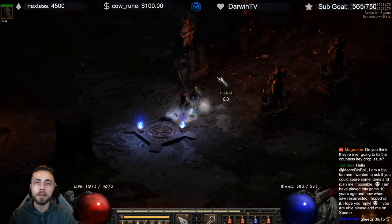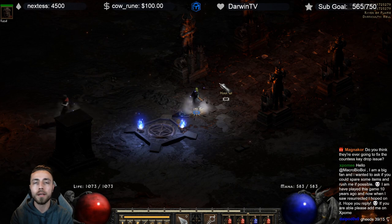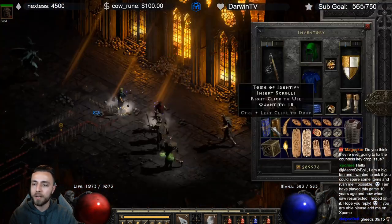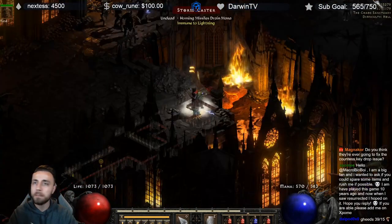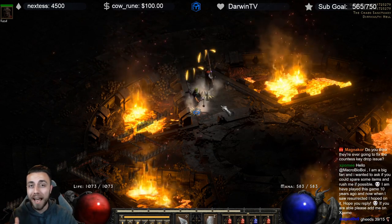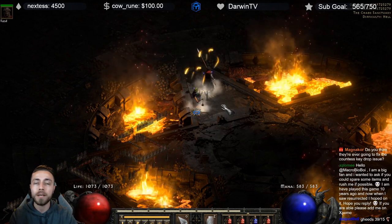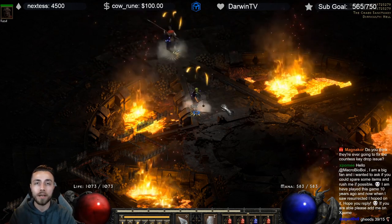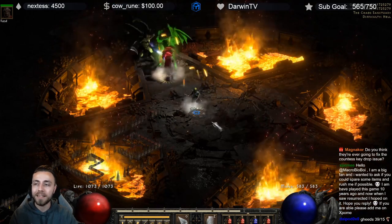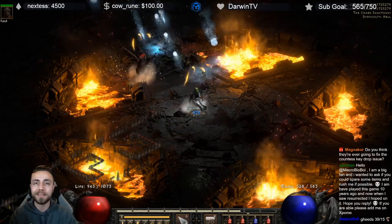Coming into the chaos sanctuary, one of the first things that may not be immediately apparent is that you actually want to drop a town portal right in that first little foyer inside. If you find any density here, go ahead and drop a town portal and then just skip by everything else — we're not killing that. That town portal is going to act as a player presence in that area, keeping those monsters active so we don't have to go so far down when doing our seal pop. We're going to pop our seals, kill the bosses, and leave the second seal on Infector of Souls up so we can do the seal pop technique.